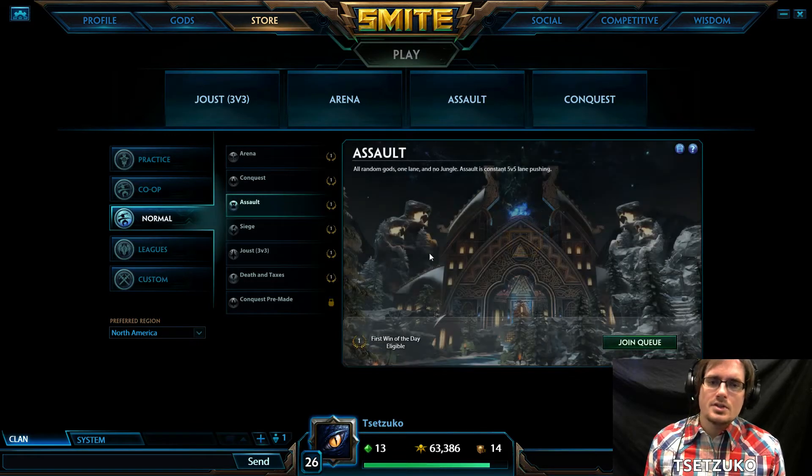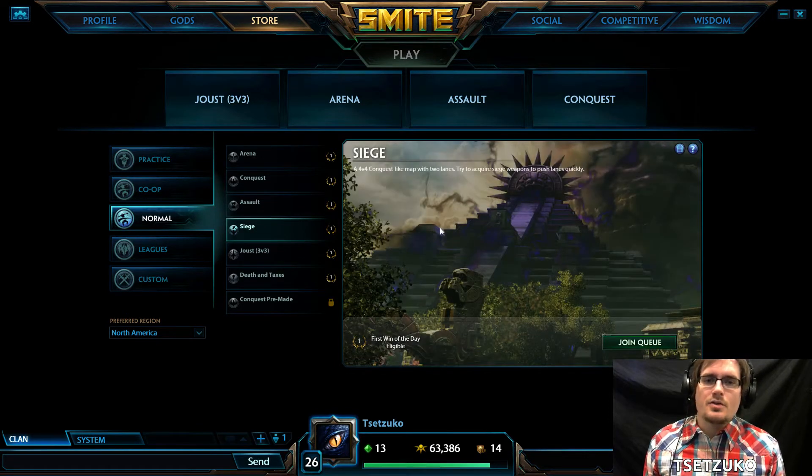There's also Assault, and this is a single lane map where everybody gets a random god to play as. It has some different rules, and it's still 5v5. We have Siege, which is a 4v4 map, sort of in the style of Conquest, but instead of 3 lanes it has 2 lanes, and it also has a unique Siege weapon mechanic.